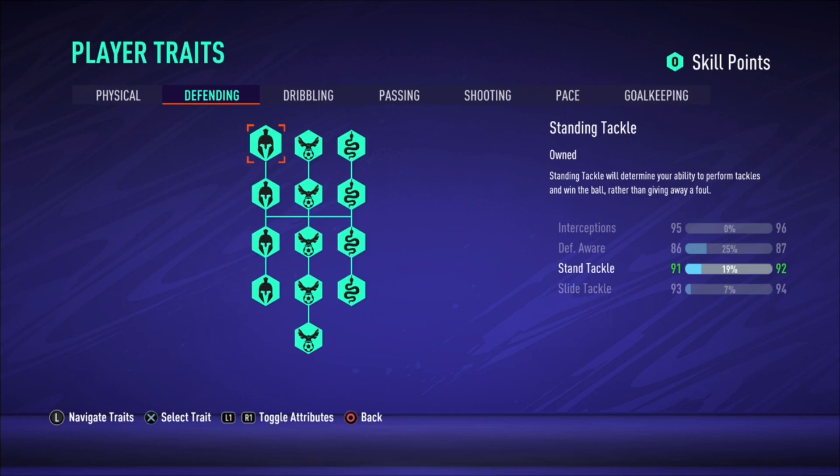Moving to defending: the Pro build has 95 interceptions, 86 defensive awareness, 91 stand tackle, and 93 slide tackle. Kante with Shadow has 99 slide tackle, 99 stand tackle, 94 defensive awareness, and 99 interceptions. Obviously Kante wins in defending, but remember the Shadow is boosting those stats to 99.